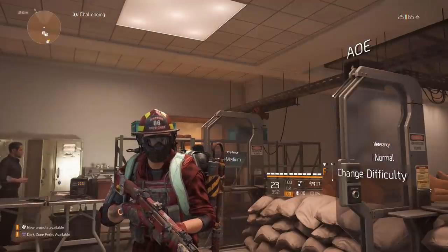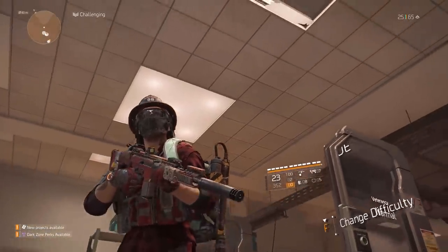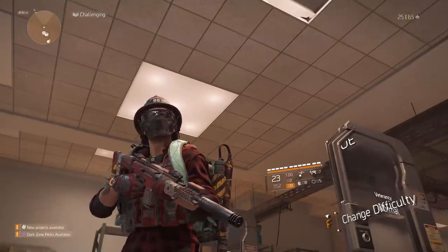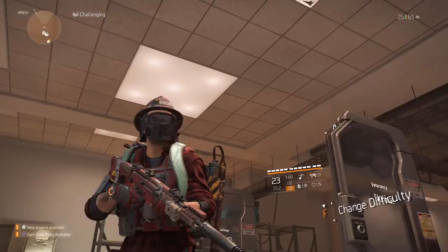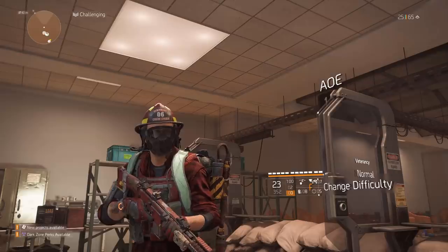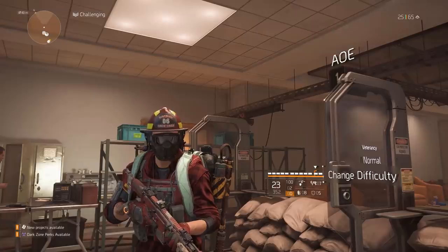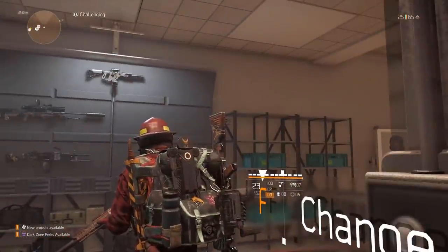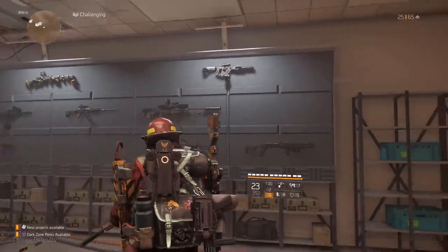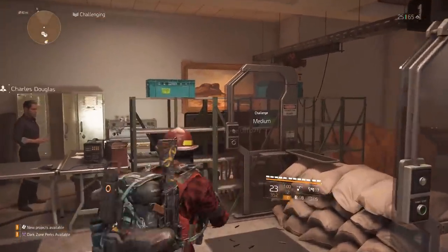What's up agents, Patrick Wolf here. Welcome to another Division 2 video. Today's video is going to be a quick little guide for a certain piece of gear that is a must-have for anyone who enjoys skill builds or my pyro build. Any kind of build will greatly benefit from using this bag — possibly even DPS builds. It is the Acosta's bag, an exotic bag, and I'm going to let you guys know how to get it, why it's so strong, and give you a demonstration of what it does.